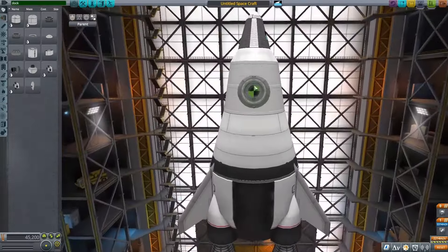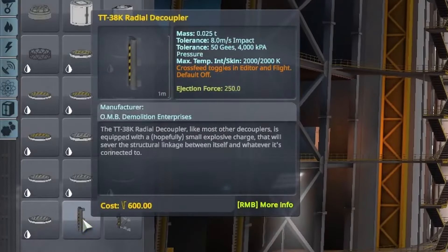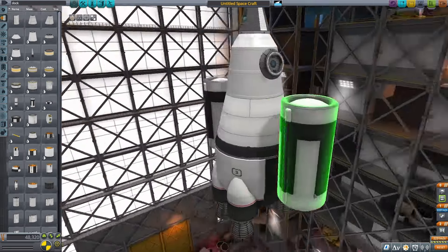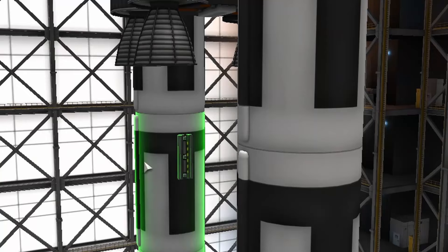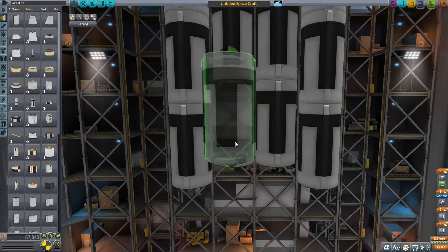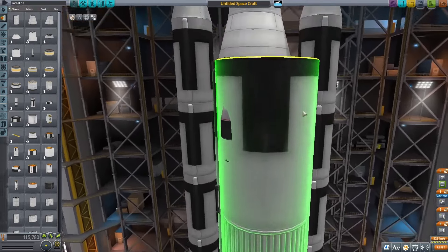I added a docking port so that I could dock. After that I wanted to add a decoupler on the bottom, but you can't attach anything to the bottom of the mammoth engines. To get around that, I added some radial decouplers to the sides. I ended up putting some medium-sized fuel tanks on the sides — the plan for this stage is to be the orbiter, so that once my lander comes back up it'll redock and get down to the ground. I was messing around with adding some fuel tanks in the middle too, but it just looked weird.